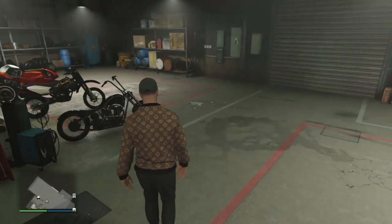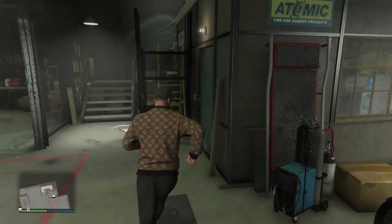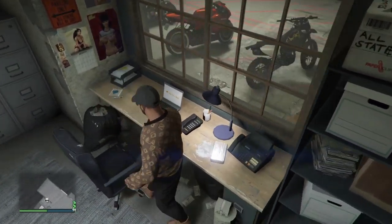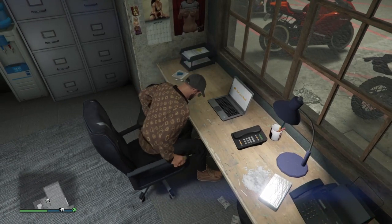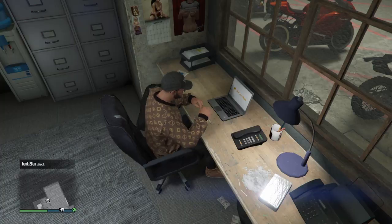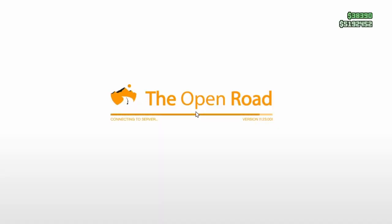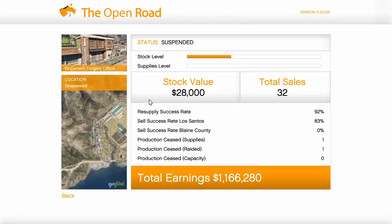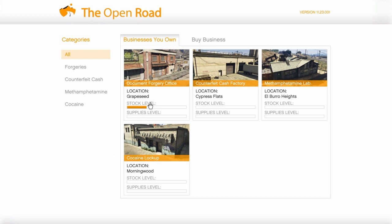When you have a motorcycle club, go inside, go to your office, sit down in front of the PC and enter it. From this PC you can see how much supplies you have in each business and you can buy new properties. You can't start any business missions or supply missions here — you can just buy new businesses and check your stock.